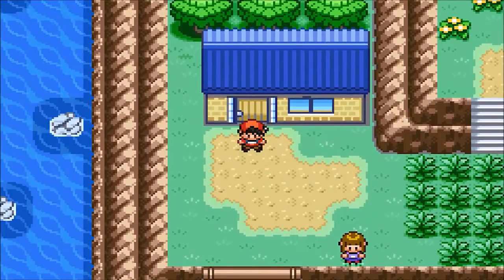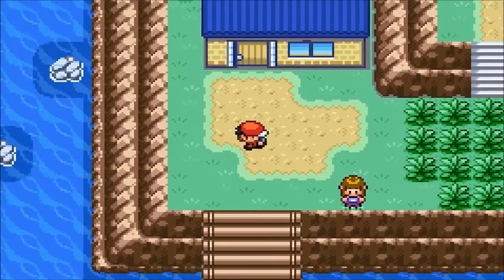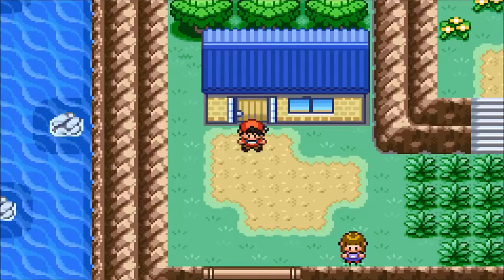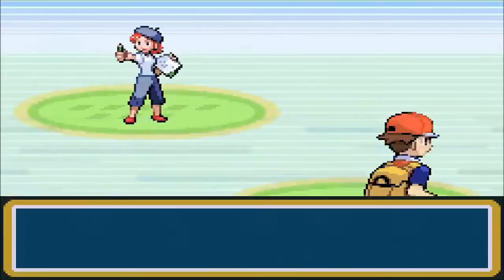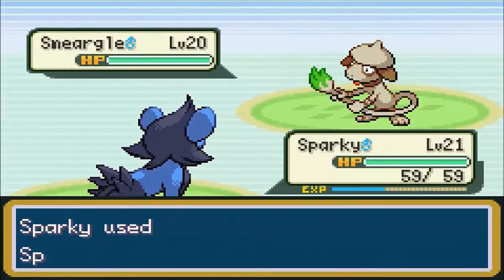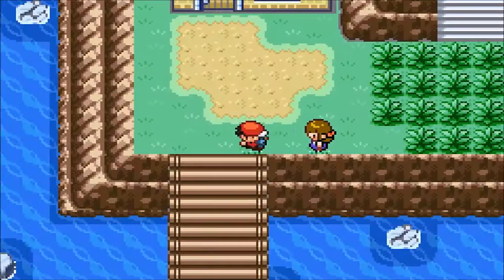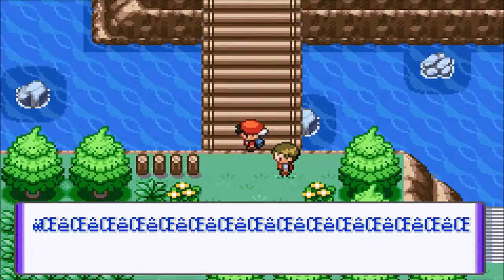Anyway, we're going to continue on. We got our team of three here. We haven't really found anything that sparked our interest too much. I was considering using an Aldino, but I don't think we're going to. I'll hold out hope that maybe there's some other cooler things we can take on. But we'll take out the Smeargle real quick, hopefully. His protecting is kind of annoying, but nothing we can do about that.